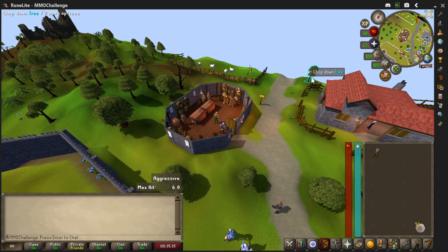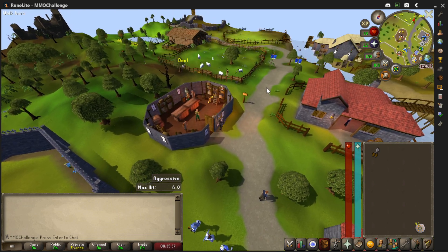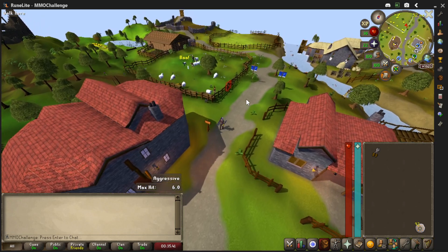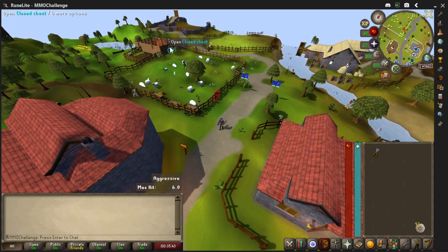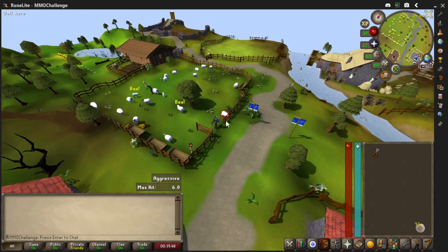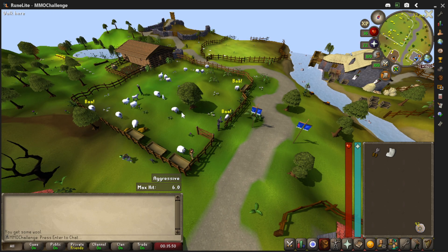We traded our gold for the shears — no problem. Just click here. We're going to walk right up here. There should be a gate right there — it's not open. You can actually shear the sheep before talking to the quest NPC. The guy for the quest is right over here. Let's left-click on him and shear away.